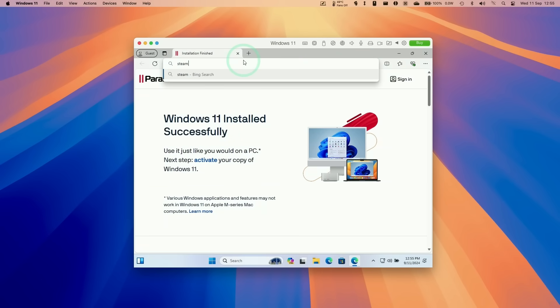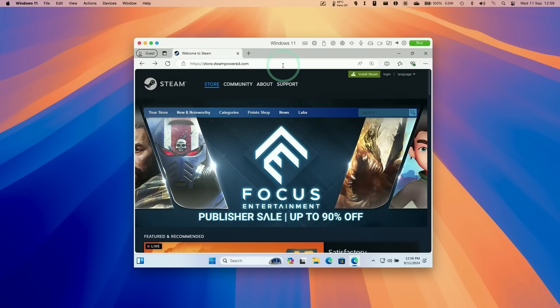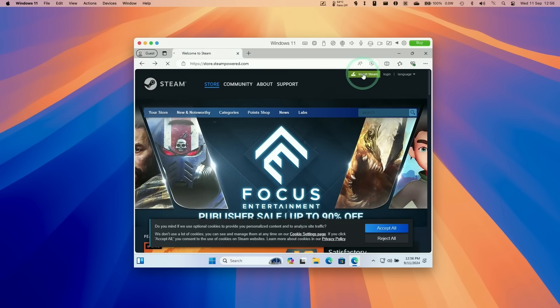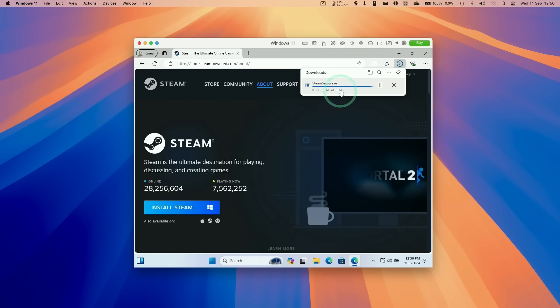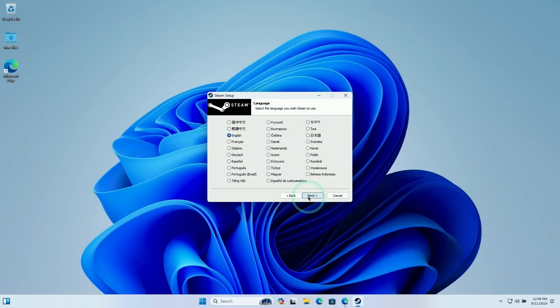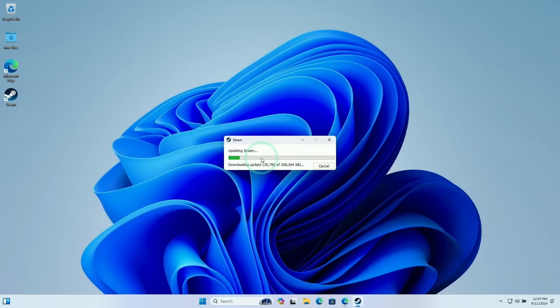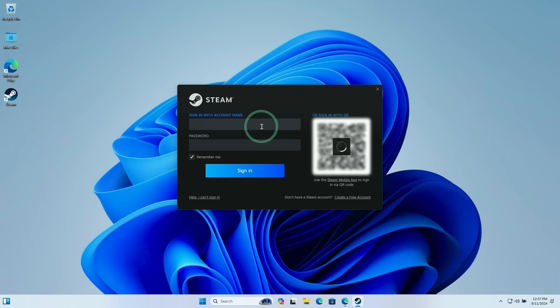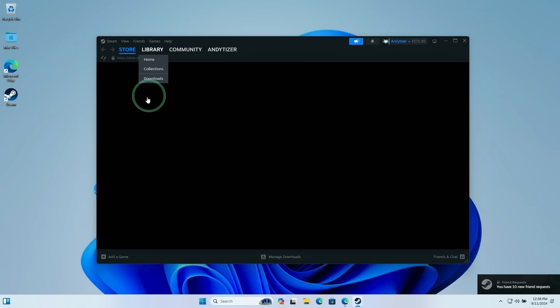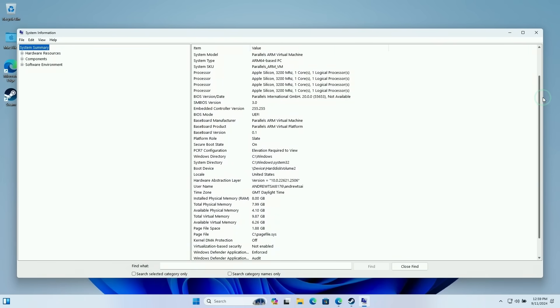Next, I'll show you what many people will want to do — download and install Steam. Go to store.steampowered.com using the Bing browser within the virtual machine and download the Windows version of Steam, not the Mac version. Even though this is a Windows 11 ARM virtual machine, we're taking advantage of the x86 64-bit translation layer — similar to Rosetta 2 — which allows traditional x86 applications to run on Apple Silicon hardware. Press install, log in with your Steam account, and you can then download and install various Windows games.